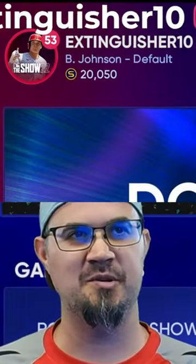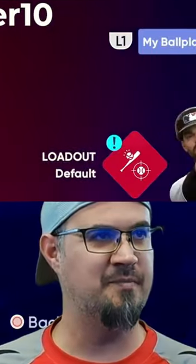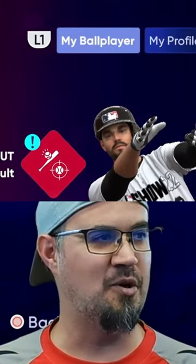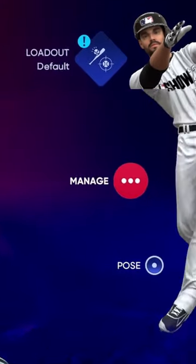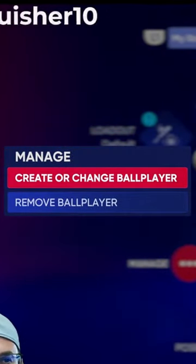So you jump up to your little circle up there in the upper left-hand corner. You click on it, go to My Ball Player. You're already there. So then you jump down here to Manage and click on that, and you just do Create or Change Ball Player.